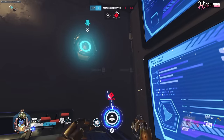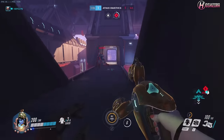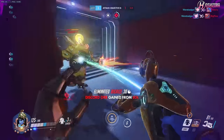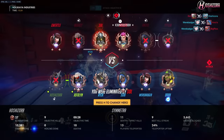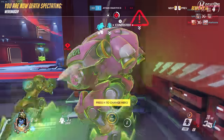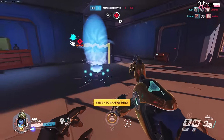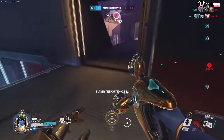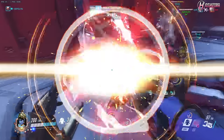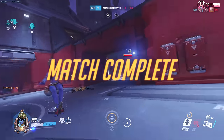So first of all, 2cp stands for 2 control point and is the game mode found on maps like Hanamura, Temple of Anubis and Volskaya Industries. It is one of the most notoriously difficult game modes to win and more often than not ends in a draw, simply because of how difficult it is for the attacking team to capture the second point. The whole reason why Symmetra attack works so well in winning 2cp is because you can essentially move the attacker's spawn closer to the point using your teleporter, as well as her insane ability to lock down the point using her turrets.